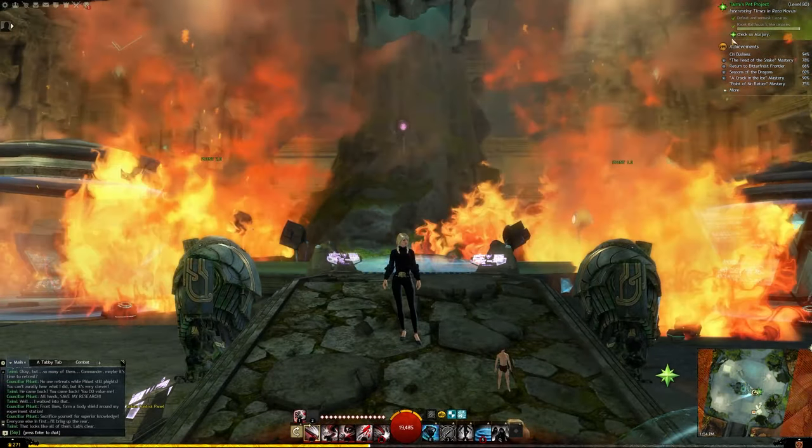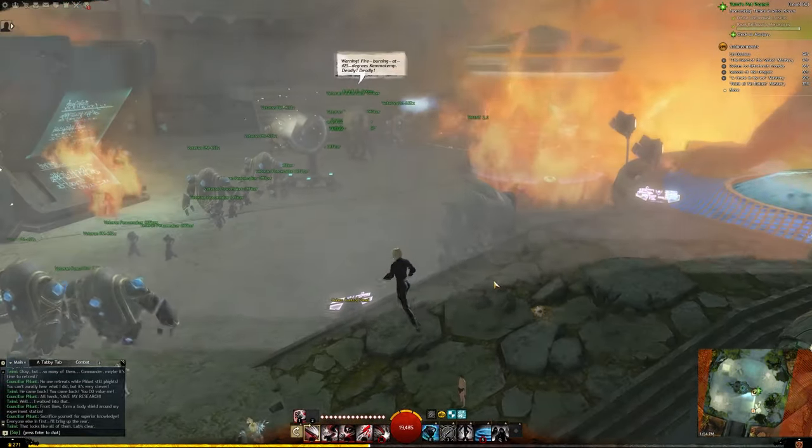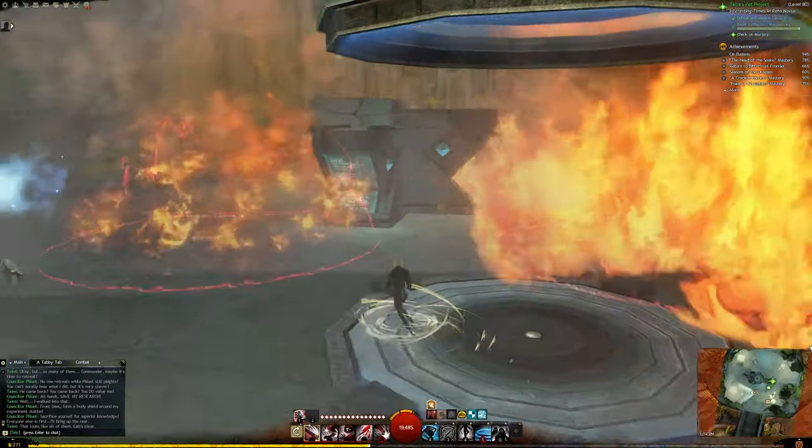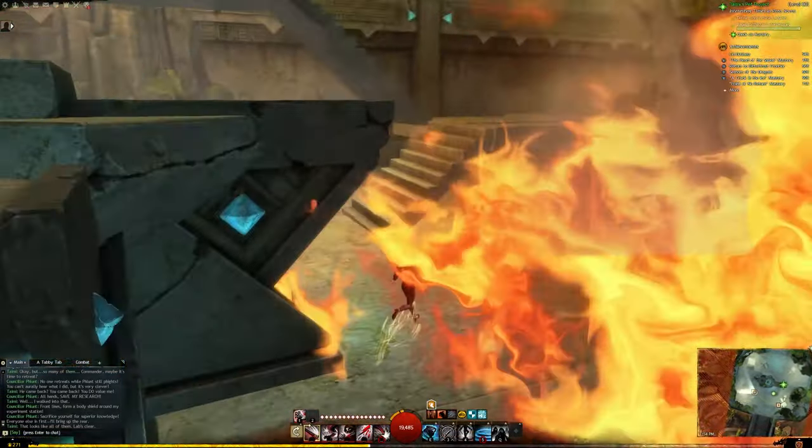Hello everyone! Today we're doing the firefighter achievement. We're in Tiny's pet project story instance found in the flashpoint story.